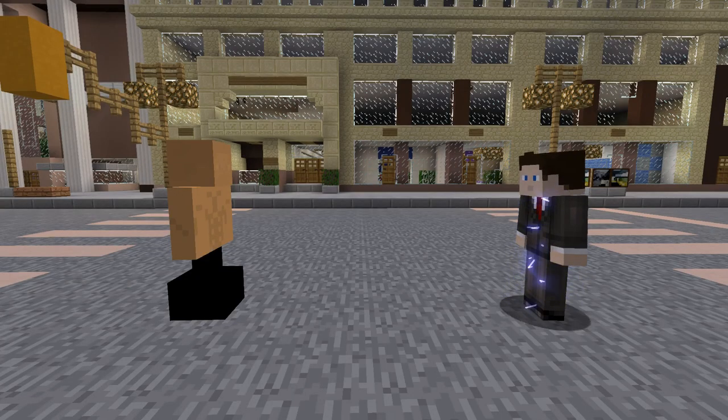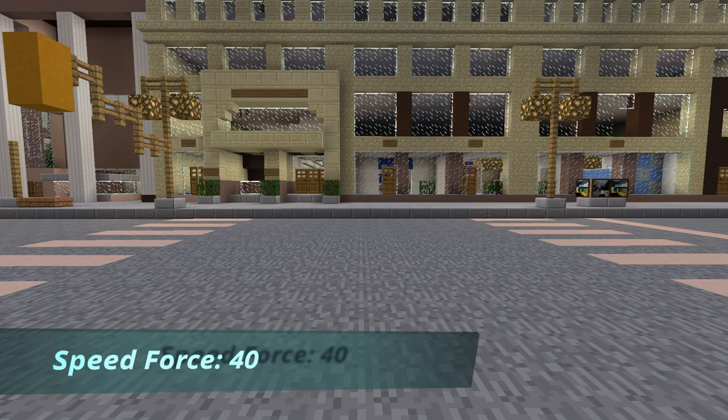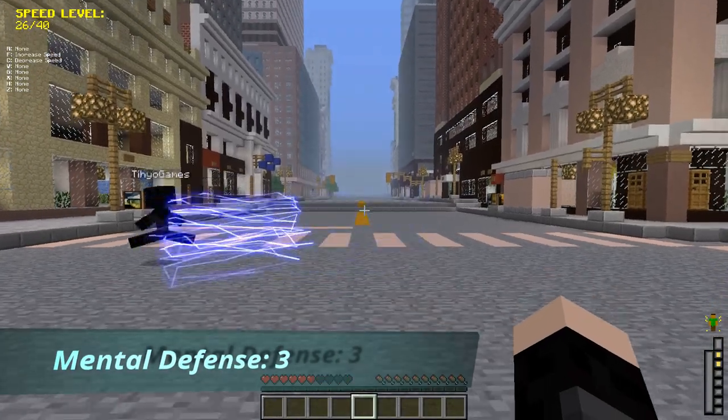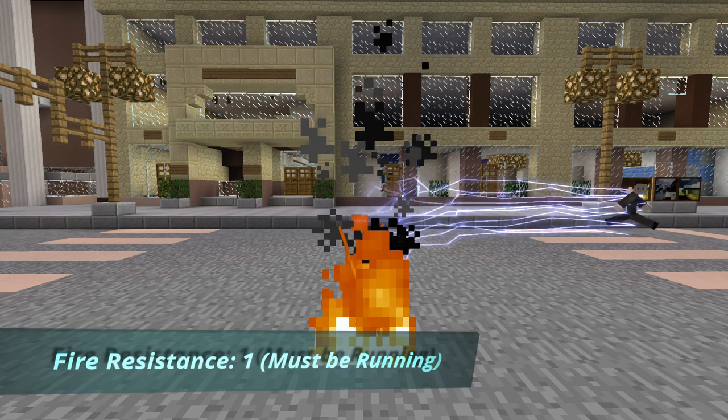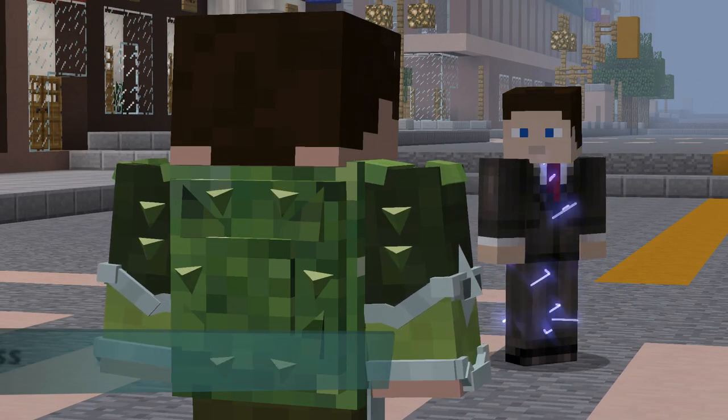Once you become a Speedster, you will gain these default abilities: Strength 1, but increases to 5 at max speed. Speed Force 40, where at higher speeds you get the ability to punch at a wider range. Jump Boost 1, Fortitude 5, Mental Defense 3, Regeneration 2, and Fire Resistance 1. You are weak to powers that are cold, kinetic, and slowness based, as well as time wraiths.